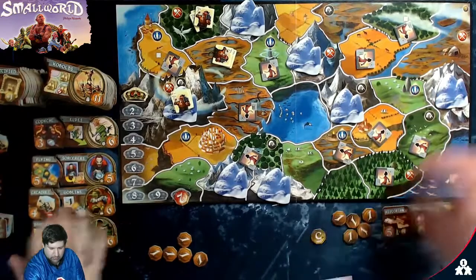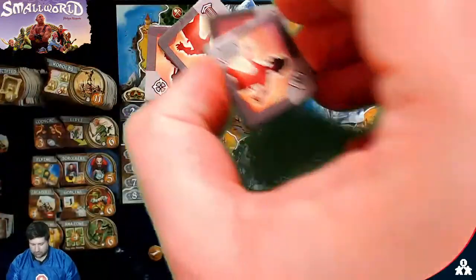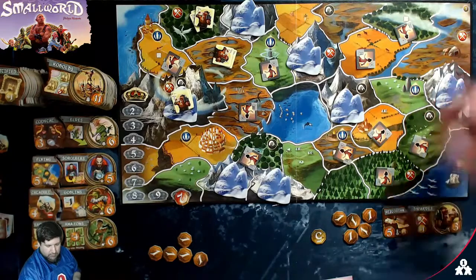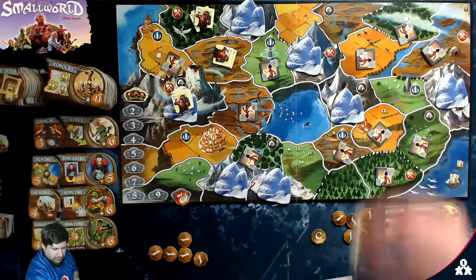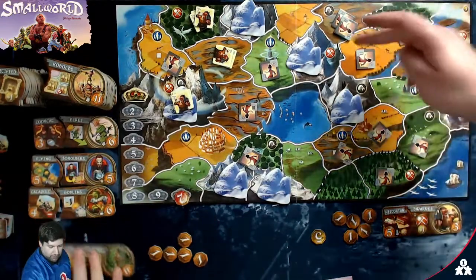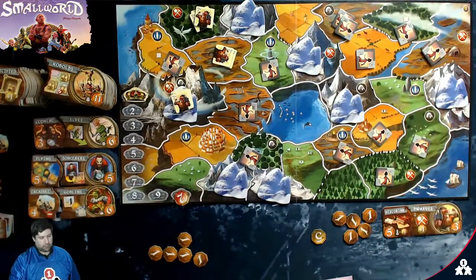Now the bad guy goes. He has four tokens available to him and he's going to explore as much as possible. He wants to take over a mine because he knows I like those mines. Then it doesn't matter too much where else he goes. One, two, three, four, five, six, seven, eight, nine, ten, eleven, twelve points for the Lost Tribes.